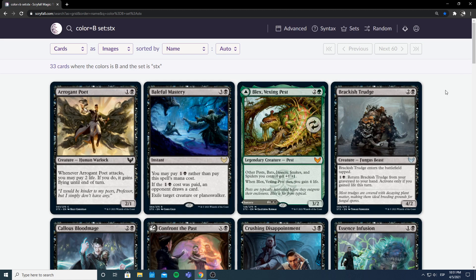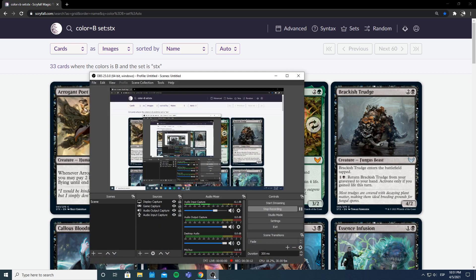That's it for the black cards. Let me know what you guys think — what you disagree with, and which card you're most excited about. I'm going to be bringing red, green, multicolor, artifacts, and then mystical archives next. I hope you guys enjoyed and until next time — see ya!